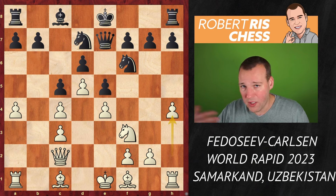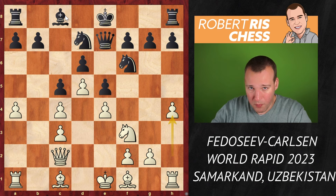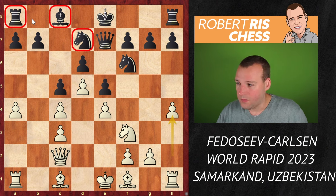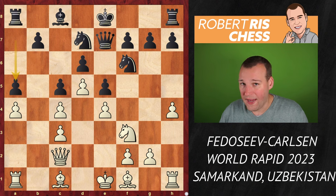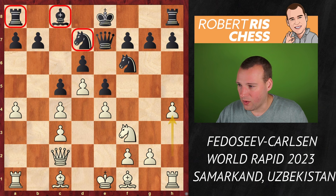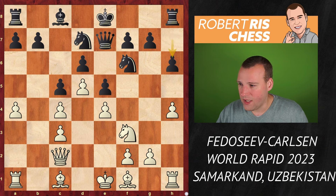Another remarkable move by Fedoseev, very typical for his playing style — playing very ambitiously on both sides of the board — here with h4, grabbing space there as well. If all the pawns come forward, black may have some difficulties activating its forces. A very important move here is a5 to prevent white from playing its own pawn to that square, but both sides are neglecting that aspect of the game. Magnus played h6.